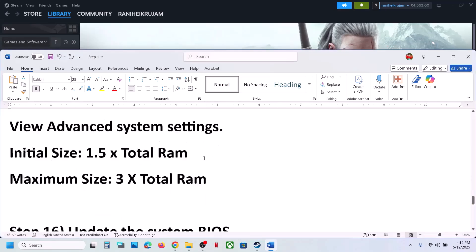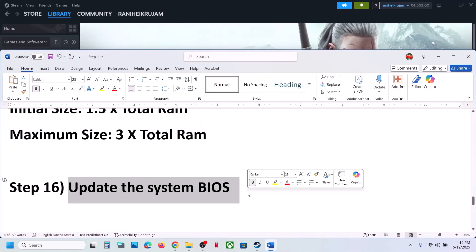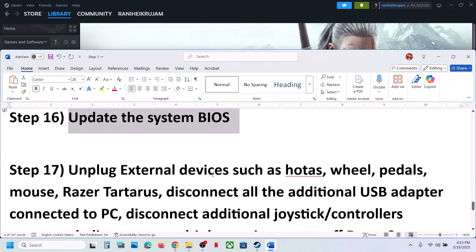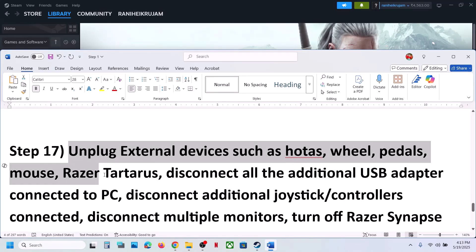The next step is to update the BIOS. Go to your system manufacturer's website, select your model number, and update the system BIOS. For laptops, make sure the battery is above 10% and the AC adapter is connected during the BIOS update. Your system will restart — do not unplug the power cable during the update. After the BIOS update, log into the computer and launch the game.